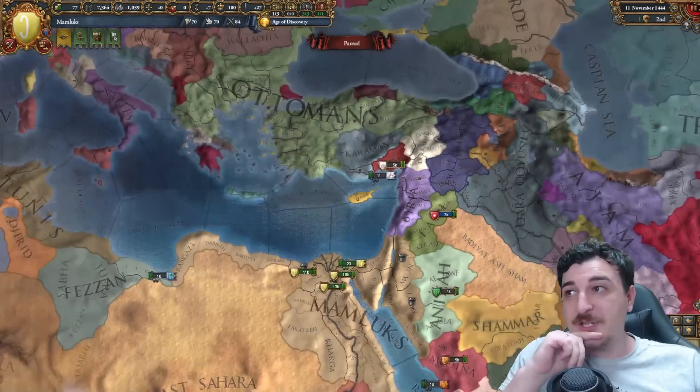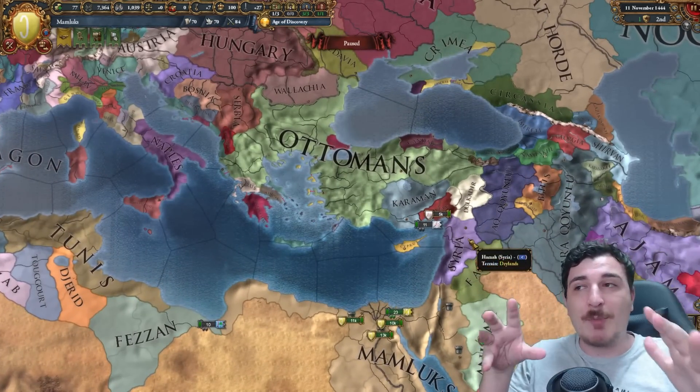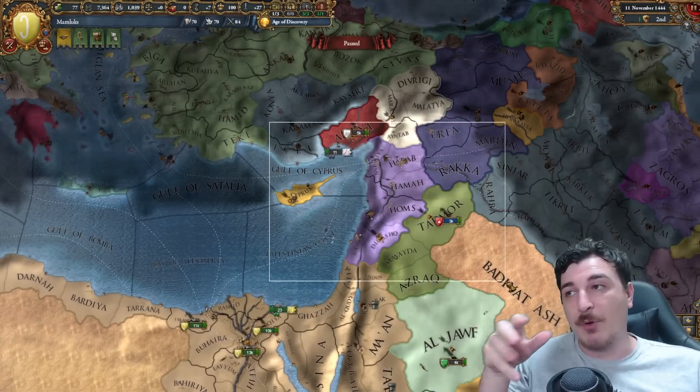Syria is a great way of destroying either the Mamelukes or the Ottomans if they took over the Mamelukes at some point in the game. It's especially great if you make these guys a vassal when you're trying to form the Roman Empire, because every province that Syria has is required for you to form the Roman Empire.